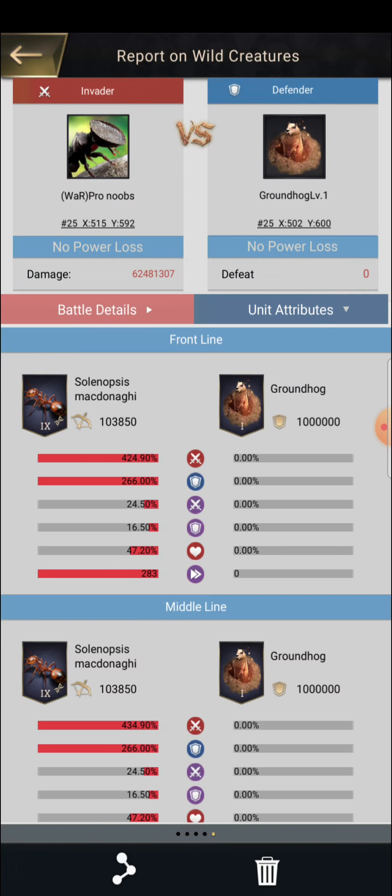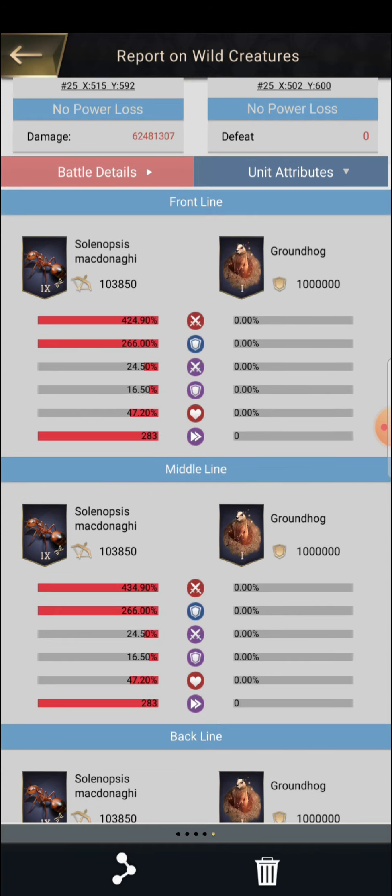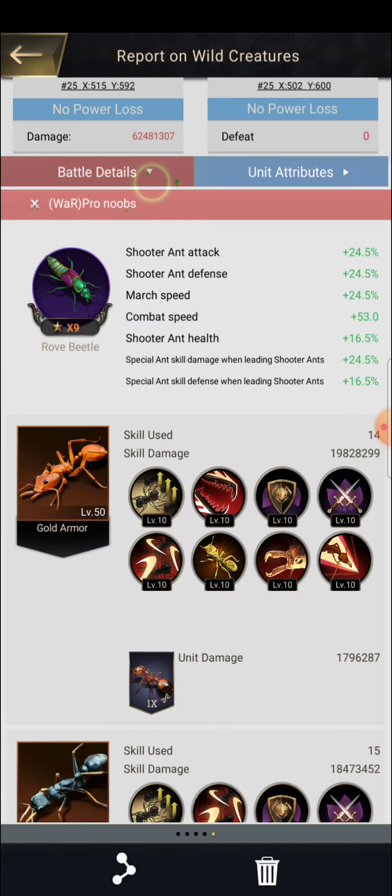The third thing is level 9 troops — everything needs to be level 9. Especially if you are using carriers, you will obviously do less damage at lower levels. When I had level 8 carriers I was doing 10 million damage. When I had level 8 shooters I was doing 30 million plus, and now at level 9 shooters I'm doing 60 million plus. If you don't have level 9, you can use level 8 enhanced, but at the same time use the raw battle beetle at level 9.